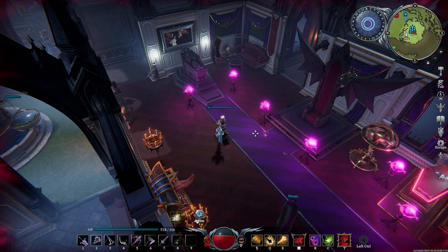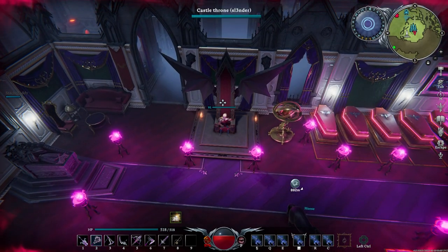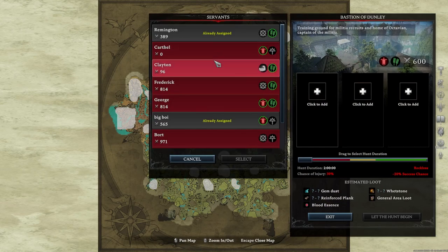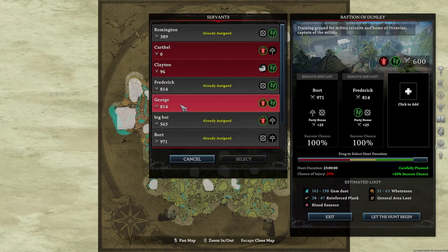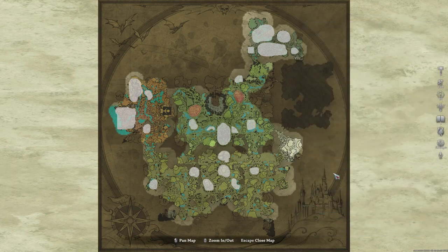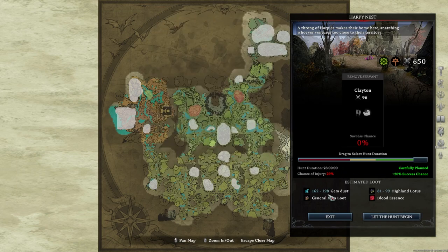You can also get gems from regular mobs as a drop. Another way to get a pretty good amount of gem dust is through missions. There are three locations that can give you gem dust. For the Bastion of Dunley mission, with high level characters you can get up to 297 for a 23-hour mission and up to 99 for a two-hour hunt. There are also two harpy nest missions — putting one person on it can yield up to 198.